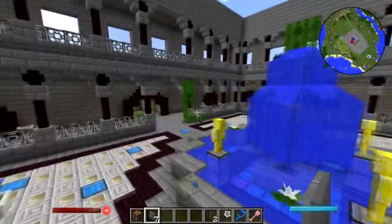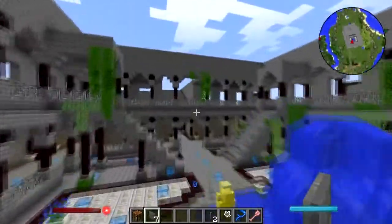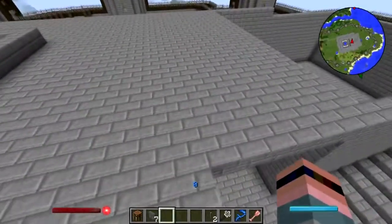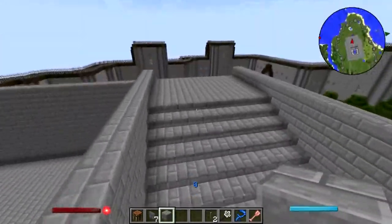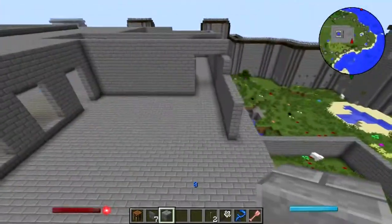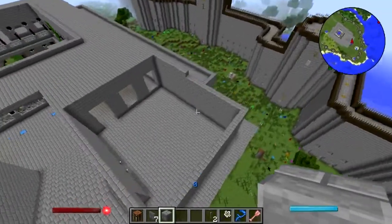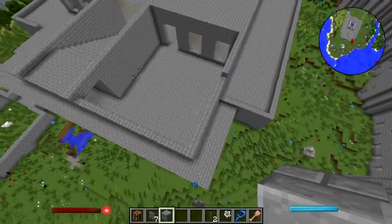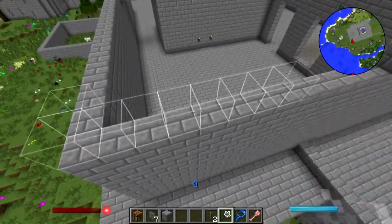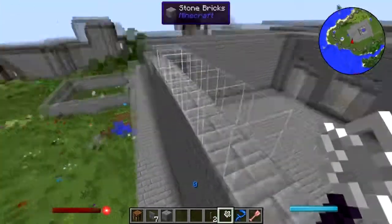Let's just see if that makes this stuff settle down any, and then we'll come back to that later. We'll see what effect, if any, it may have had. I think we're now at a point where we're about ready to start working on the throne room and thereabouts. That is a micro block - you can wave a micro block at this wall all day and it's not gonna do anything.